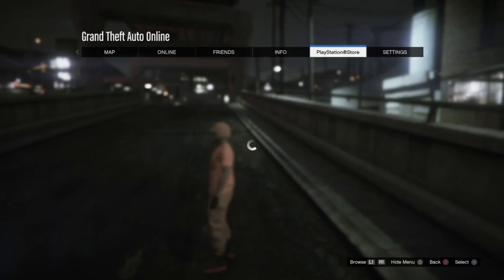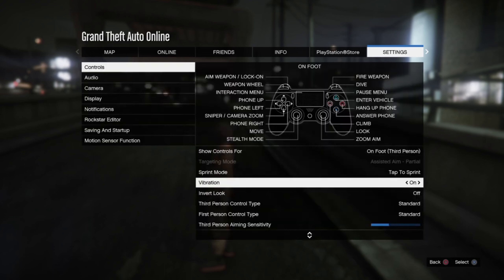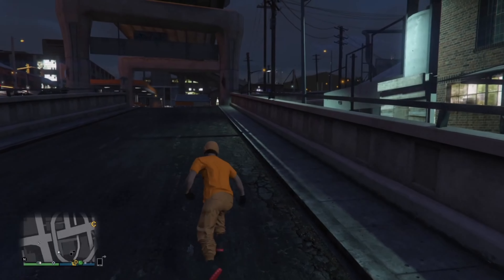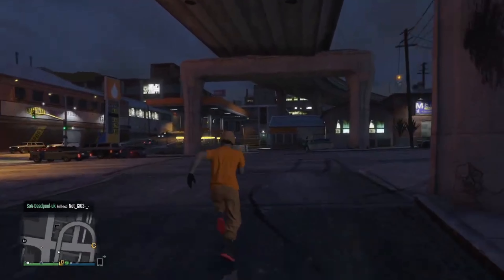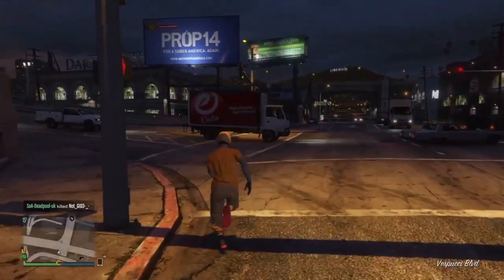Another thing I want to check out is the sprint mode. Here it is — we've got 'hold to sprint' instead of 'tap to sprint.' I'm really excited to see this. Yeah, that is just so much better. As you guys can see, all I'm doing right now is holding X to sprint instead of spamming it — so much better.